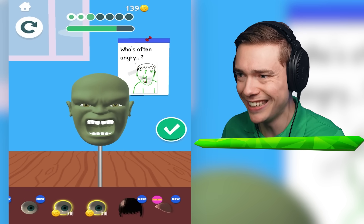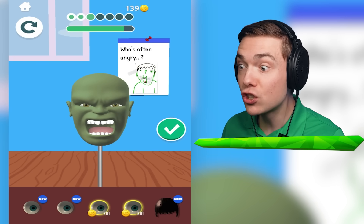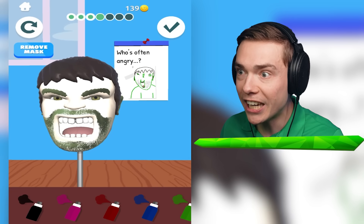Let's give him some rare teeth. And then what is that? It's his tongue, of course. And his hair. We are literally going to make the Hulk - this is so cool. We can give him a beard.